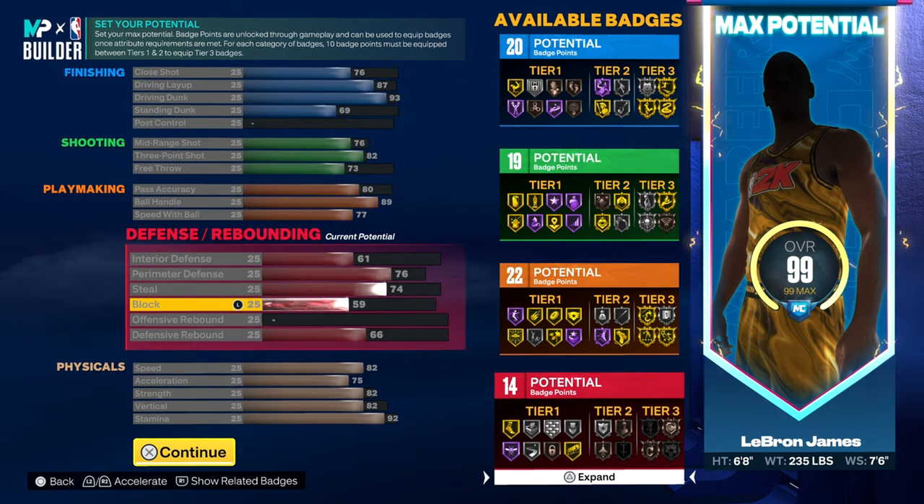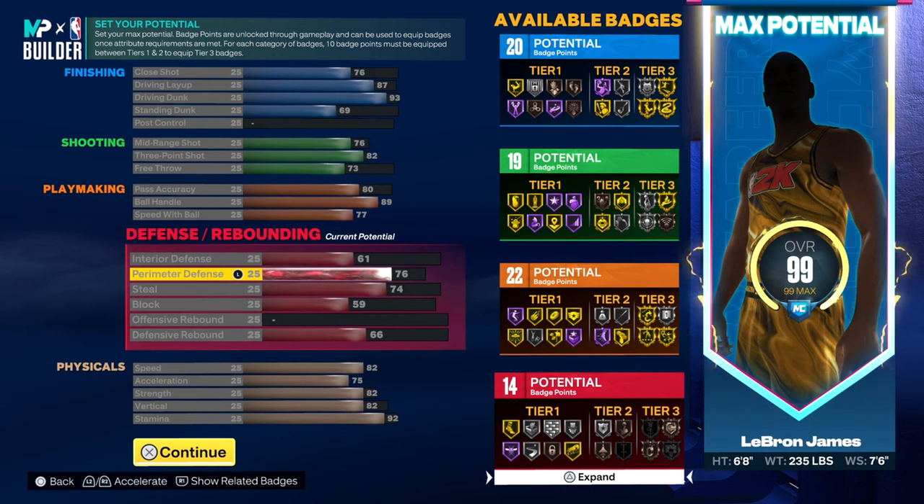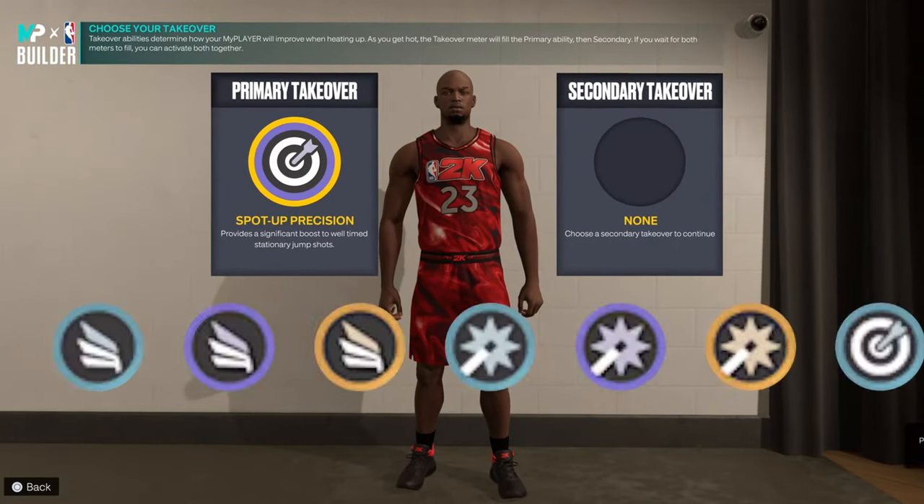So that gives us 20 finishing, 19 shooting, 22 playmaking, and 14 defensive badge points. We're going to put three of the welcome-to-the-league upgrades into finishing and one into defense.